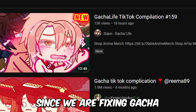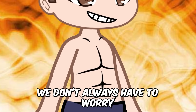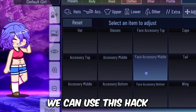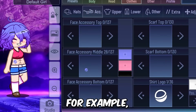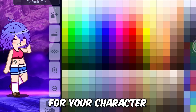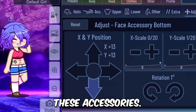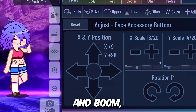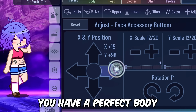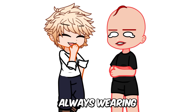Since we are fixing Gacha Heat hacks, another one is here. We don't always have to worry about abs and such shirts — we can use this hack to give our characters a unique look. For example, why not make a body tattoo for your character? For the tattoo, you can use face accessories. You just need to adjust them according to your character, and boom — you have a perfect body design on your skin.